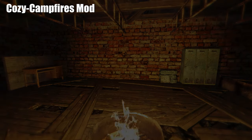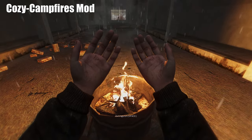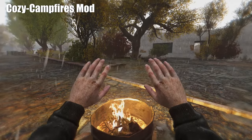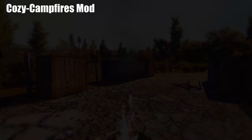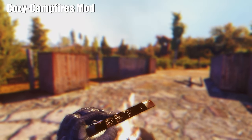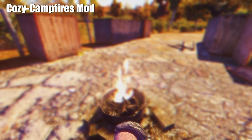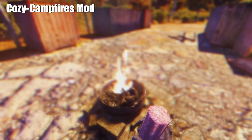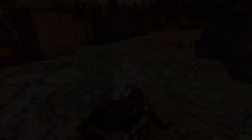Cozy Campfires allows you to heal slowly when you are next to a campfire. You might think this is a bit silly, but sometimes you can't always be fighting — you need to eat and take a break when you have the opportunity, and this will save you a lot of stimpacks and first aid kits. There are many versions of Cozy Campfires; some of them will also reduce your radiation very slowly, but this version in my opinion is the most needed and the most realistic.